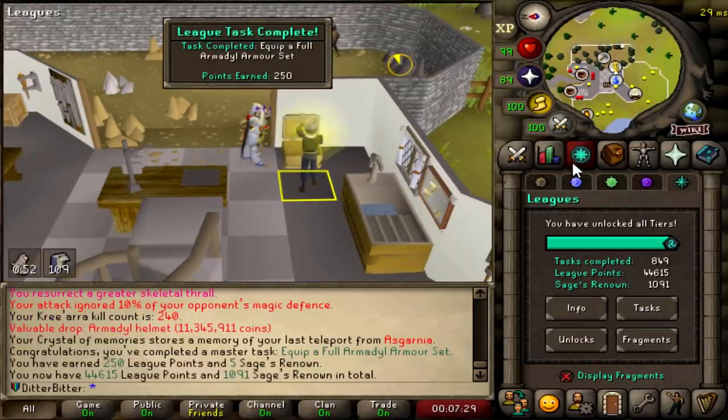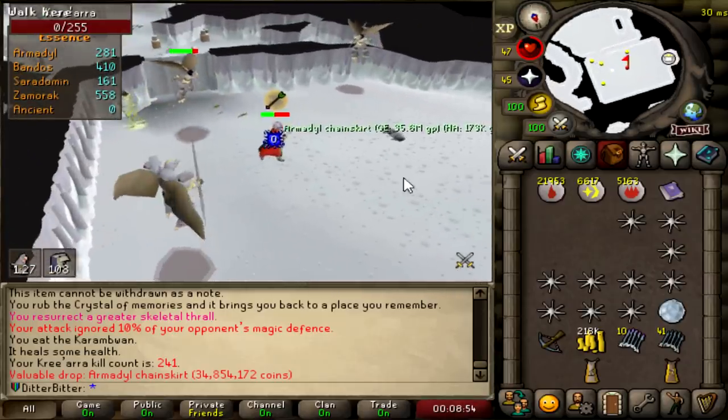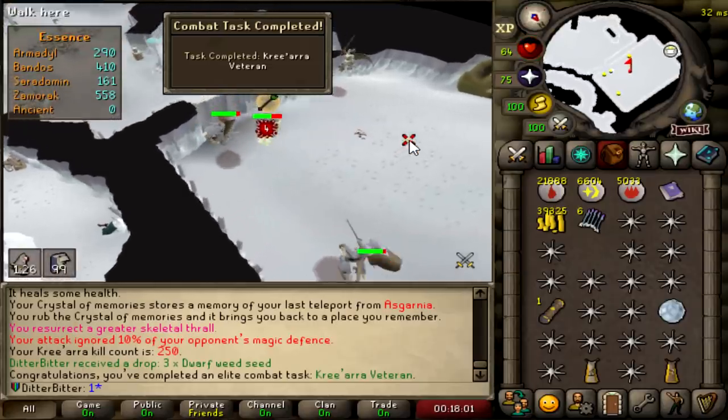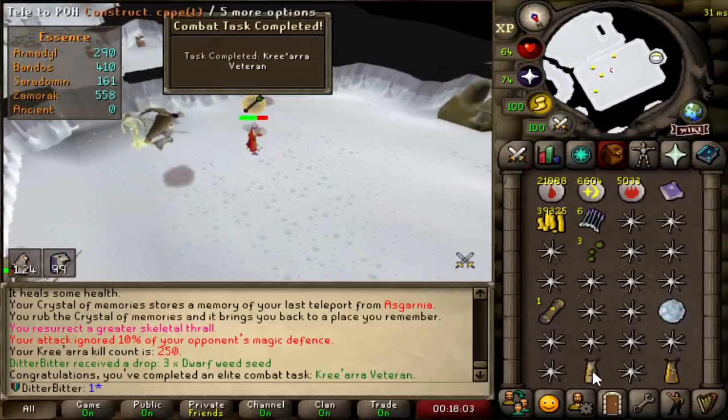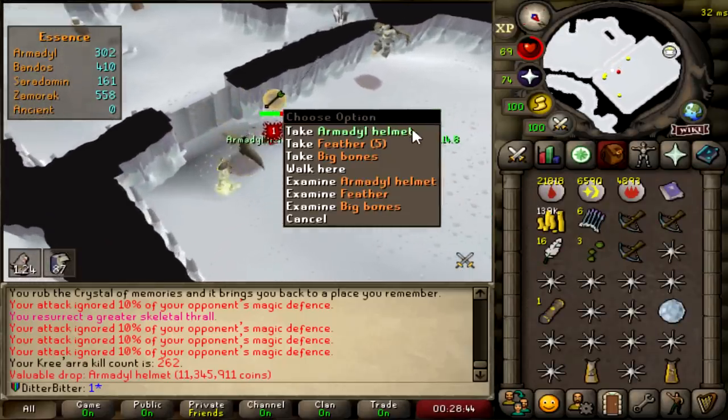Armor set completed, 250 league points, 44,600. Armor chain skirt back to back — that could have been the hilt. And that is 250 Kree'arra kill count — an elite combat task right there. Still no hilt. Another armor helmet, 262 KC. Come on, just toss me a hilt.